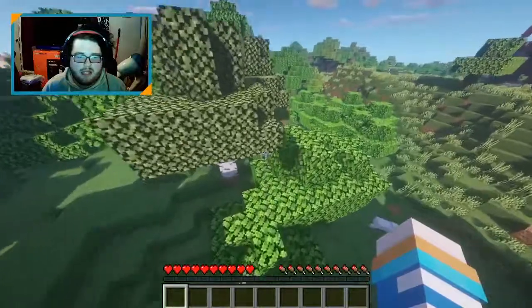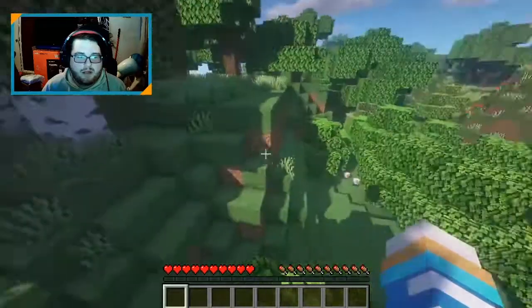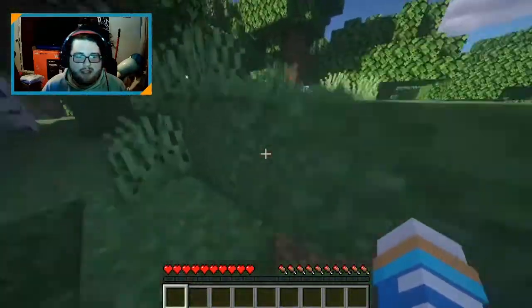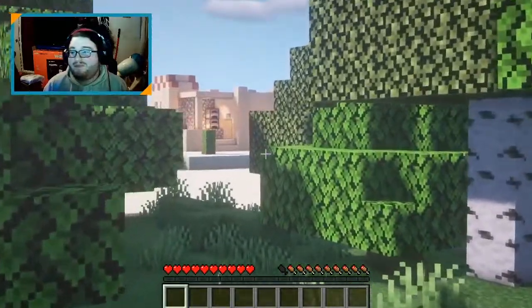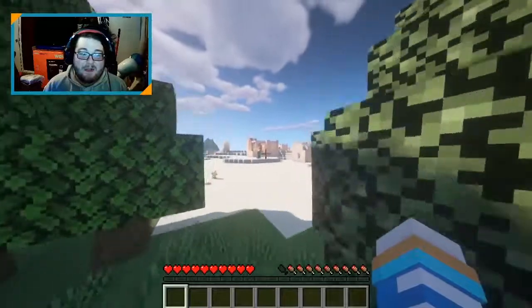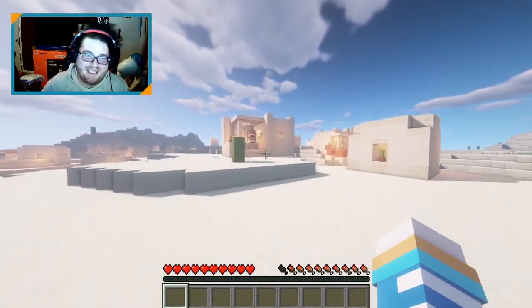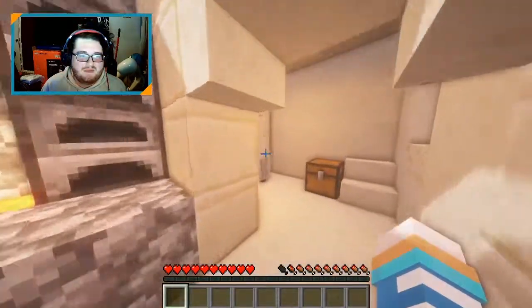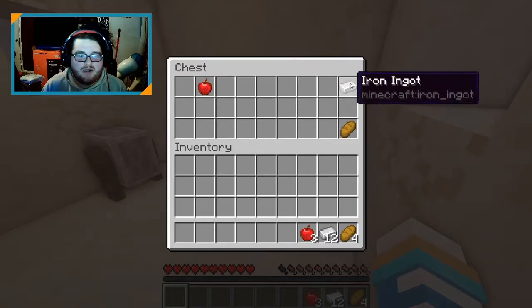We'll just go to the other side of the outpost. Let's see what's over here. A village would be awesome right away. Oh, speak of the devil — look, it's a village with a forge too, or a blacksmith. That's perfect. A whole bunch of food, a whole bunch of iron. That's awesome.